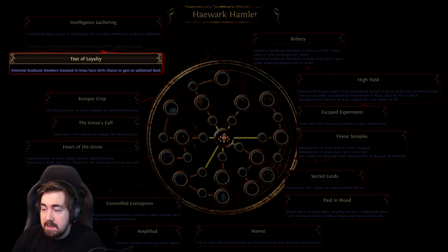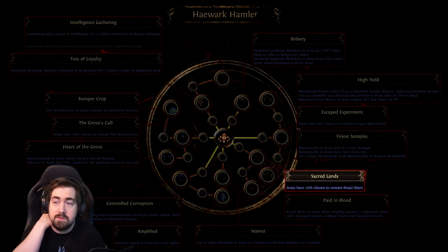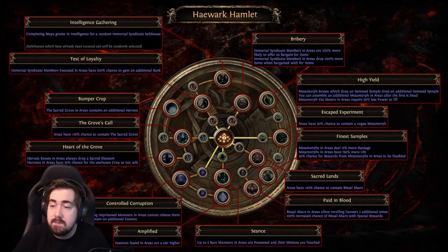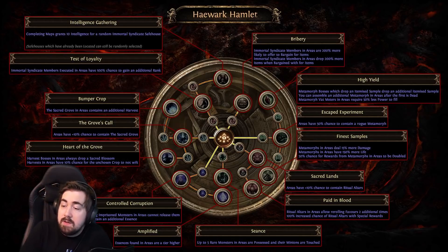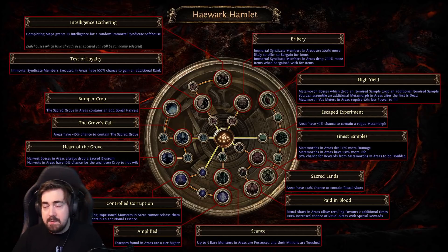For my last point I'd go into Test of Loyalty or just additional early Betrayal. You could also do the ritual altars — quite a lot of people like those, they definitely drop a lot of currency and really good items. Ritual is something you'd look into rolling into later; the ritual stuff is incredibly good especially for buying splinters, but for SSF you're not going to get that many splinters.